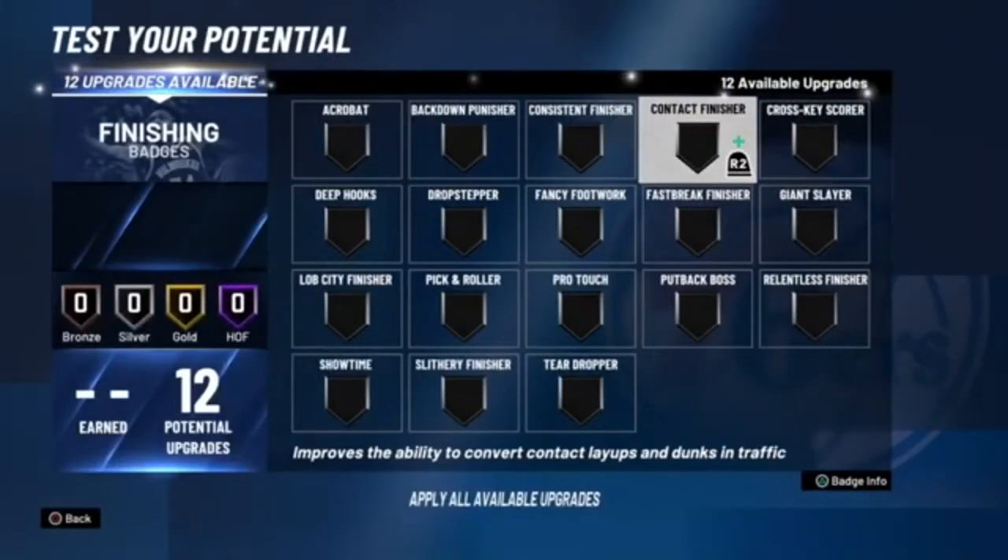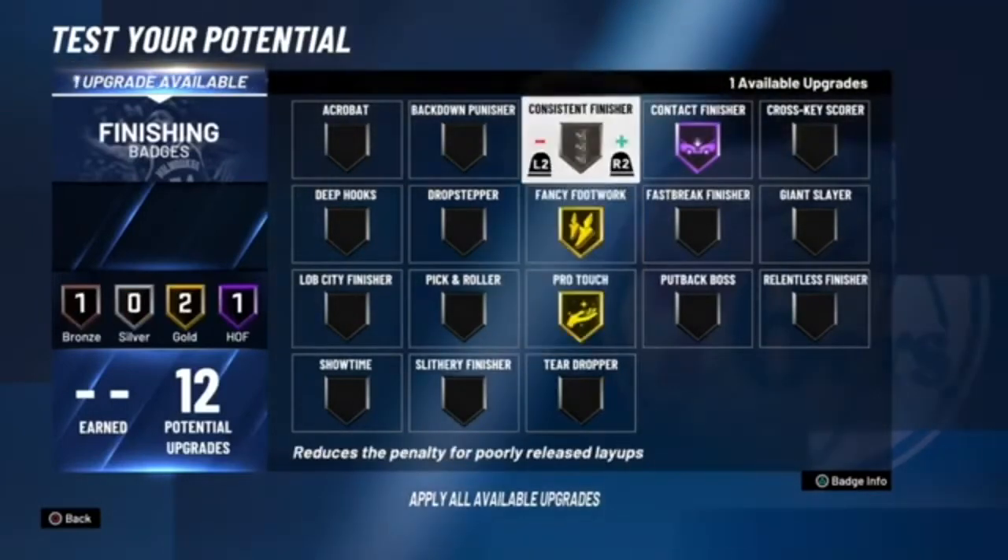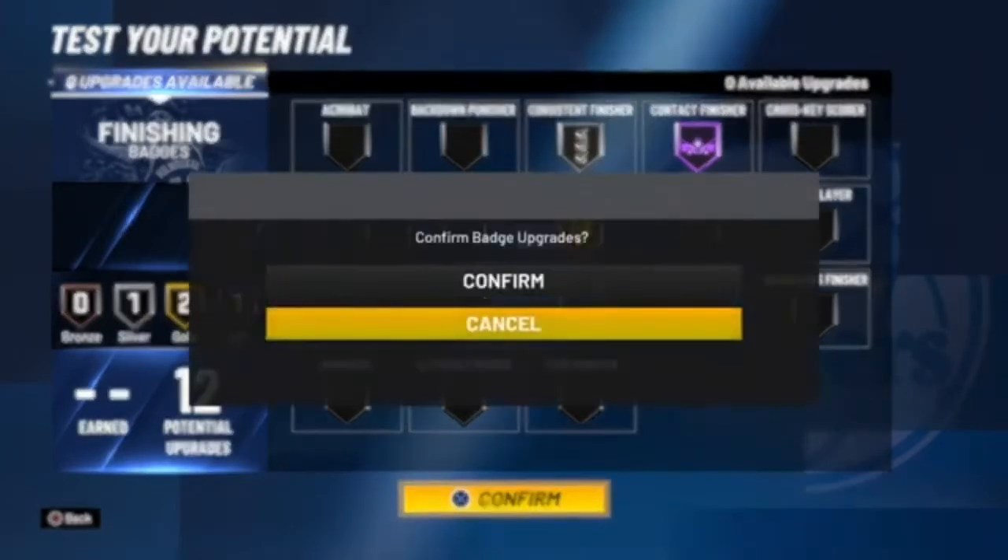With your badges, you're going to want Contact Finisher at Hall of Fame, Fancy Footwork on Gold, Pro Touch on Gold, and Consistent Finisher on Silver.